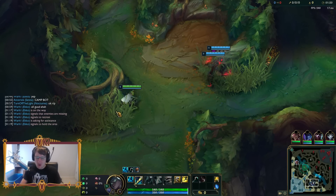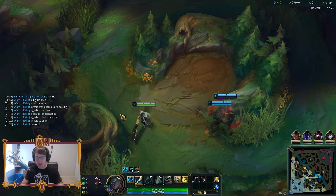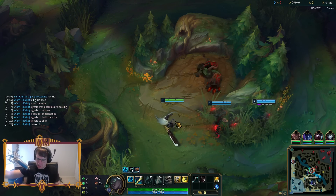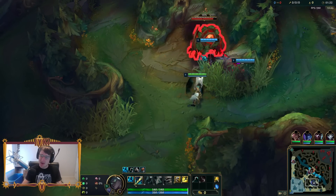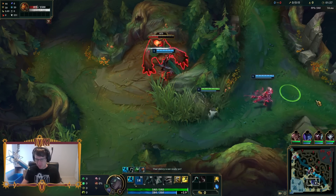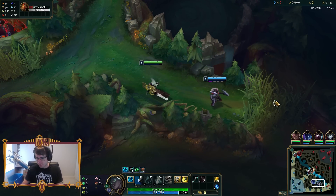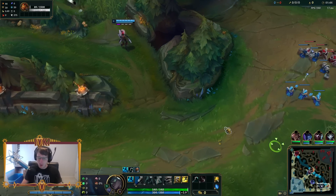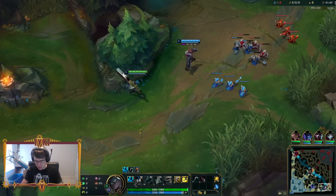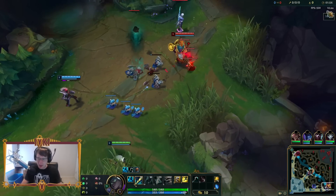Welcome to our very first game of Senna in Season 13. We are going to be playing with the new tank items that are just going to turn Senna into this absolute invincible behemoth of a champion. Tank Senna is back and I'm gonna be showing it to you guys. This is our very first game as Senna on Season 13. We're going to be swapping back to Grasp of the Undying, Font of Life, Bone Plating, Overgrowth, Presence of Mind, and there are a bunch of new tank items.